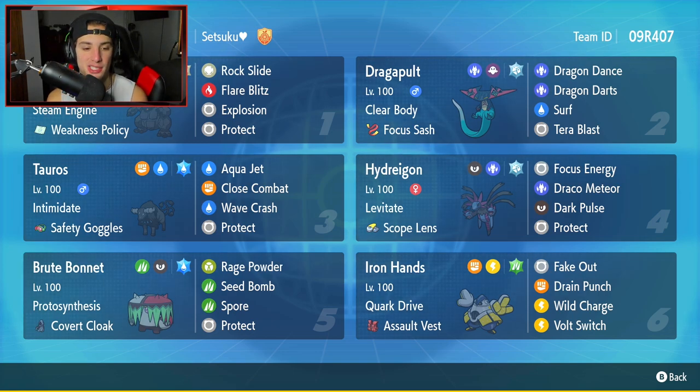We're rocking with Brute Bonnet for our first Paradox Pokemon — fifth Pokemon on the team with Protosynthesis, Covert Cloak as an item. It's got Rage Powder, Seed Bomb, Spore, and Protect. Final Pokemon is going to be Iron Hands — cannot go wrong with this Pokemon. So strong all around. It's got Quark Drive, Soul Fest, Fake Out, Drain Punch, Wild Charge, and Bolt Switch.